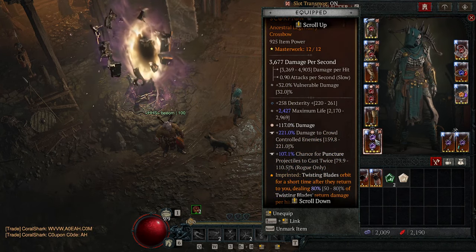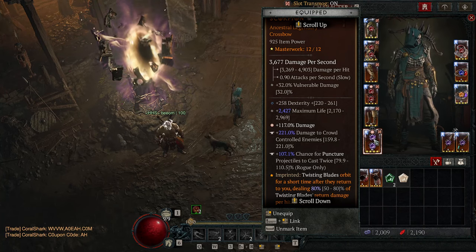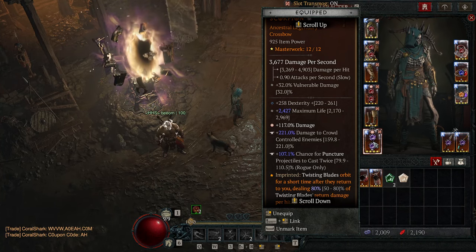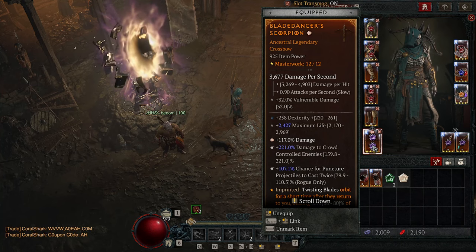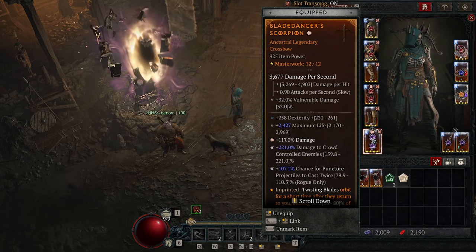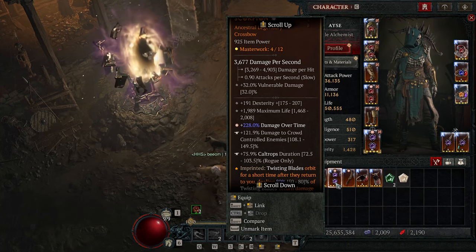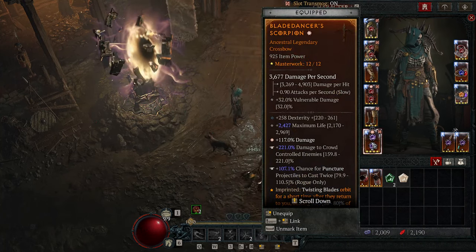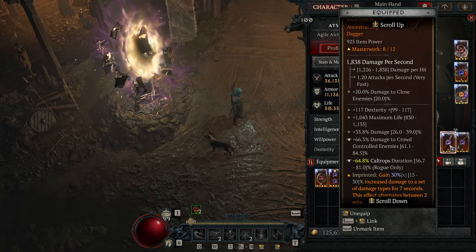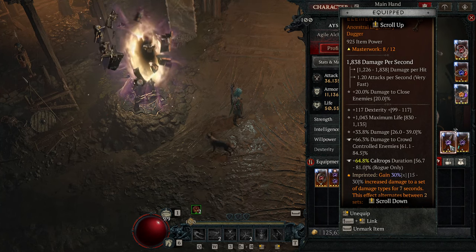We're using Shared Misery to make our CCs spread around as we're running through the rift. On one weapon we have the Blade Dancer's Aspect, which makes the Twisting Blades rotate around us for a bit — this stacks our poisons a little better. You want Dex, Max Life, Damage, Damage to Crowd Control, and Chance for Puncture to cast twice. Once you get good enough gear and switch to Inner Sight, switch to a weapon with increased Caltrops Duration instead of chance to cast twice, since there's no reason for it to cast twice anymore. My gear is not that good yet.